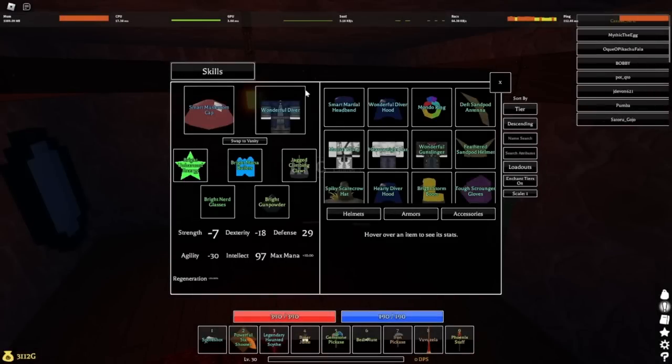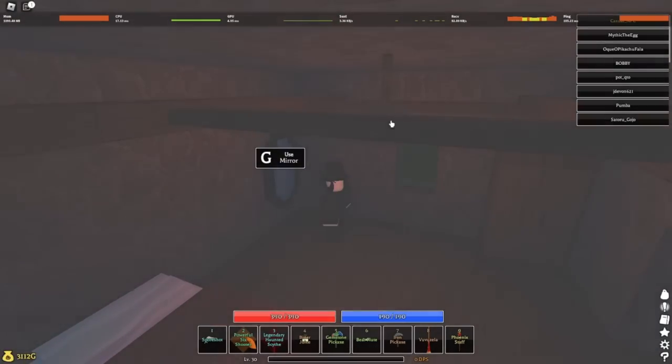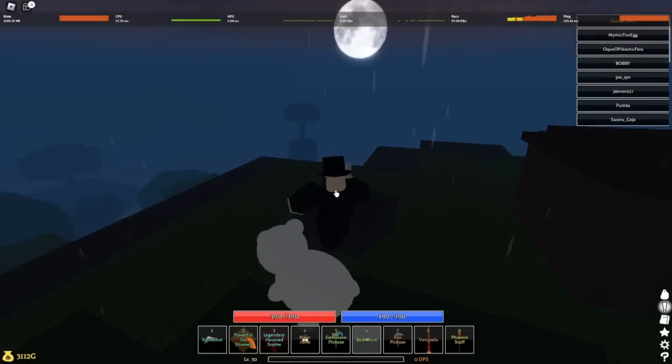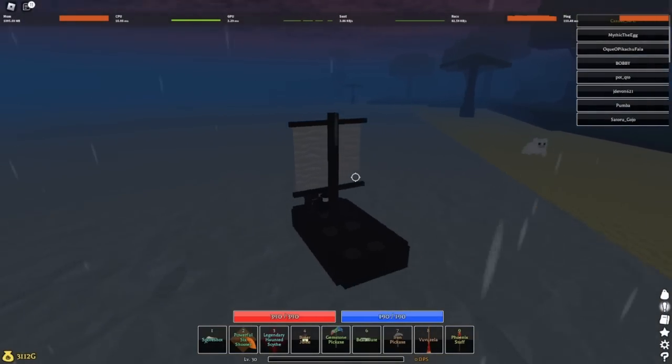Now I'm gonna show you how to get the armor. First is the diver gear since it's easier to get. Head to the forest again, go to the nearest boat post, get your boat, and head towards the sinister sea.